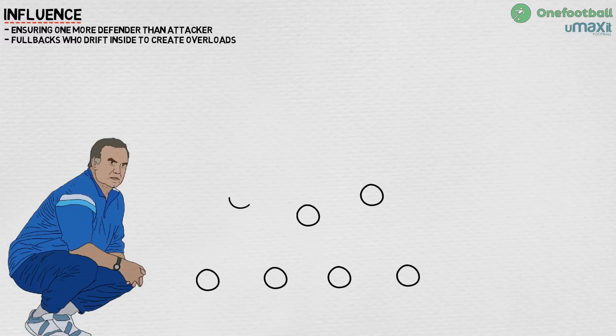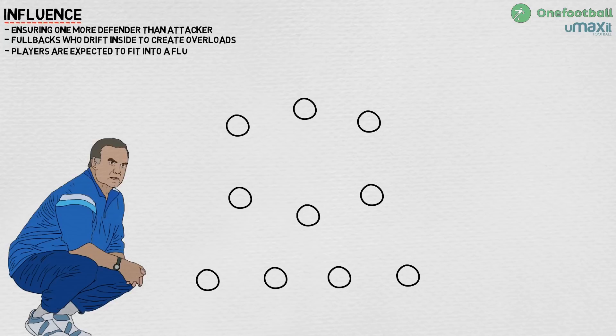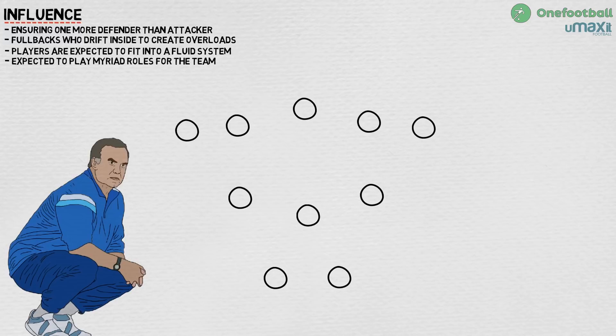Guardiola has also used a 4-3-3 this season, although with his system it is worth remembering that starting formations are essentially just that, and his players are expected, like Bielsa's, to be able to fit into a fluid style and play myriad roles in build-up and defence. In the 4-3-3, the full backs are equally dynamic, often pushing very high. Against Bournemouth, it was noticeable how City had five players ahead of the ball, the widest of those being the full backs.